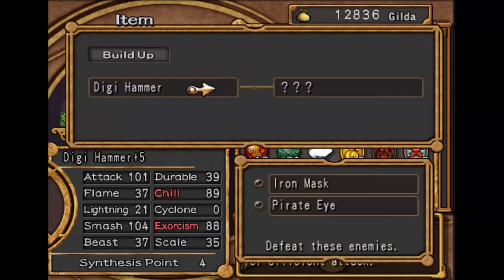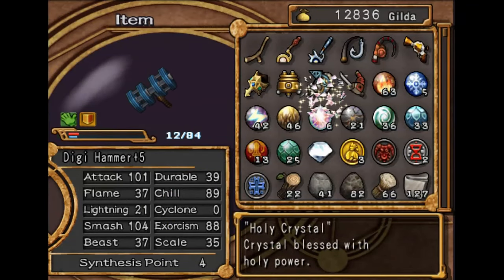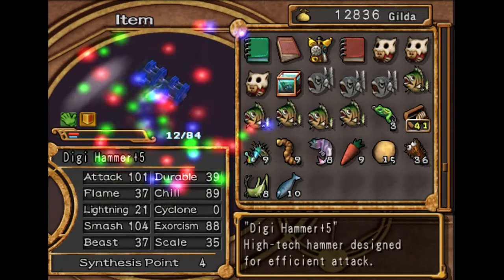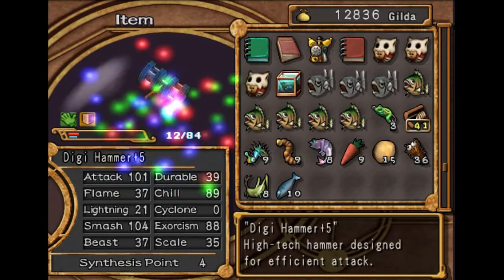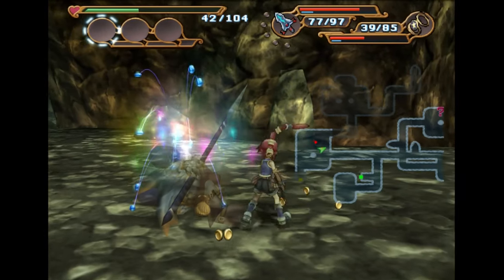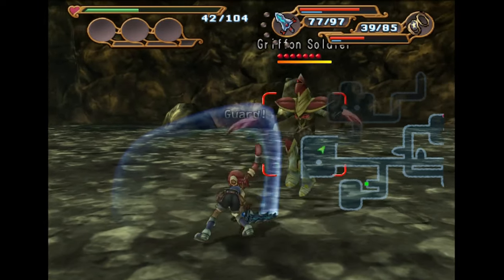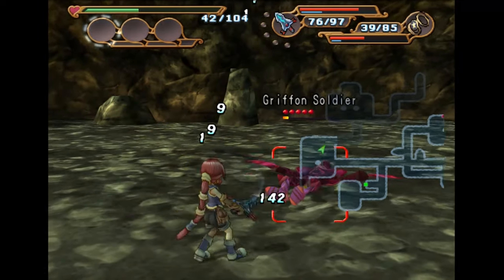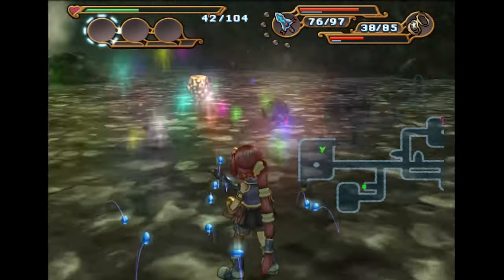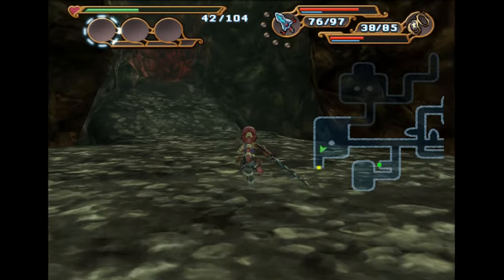At least we got his hammer leveled up. Let's just throw four more Exorcism on there — that'll bring it to 100, so that's actually probably enough. It just needs chill now, and the enemies from chapter 6. This enemy here has the stone. We're done on this floor — let's get out of here.